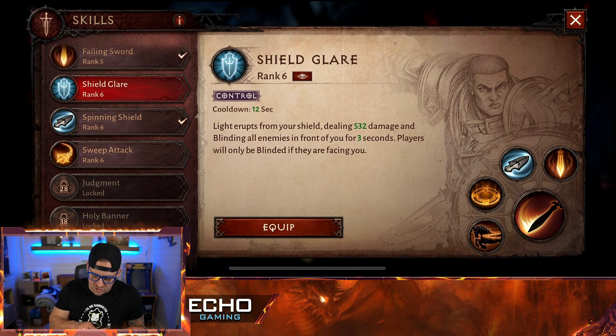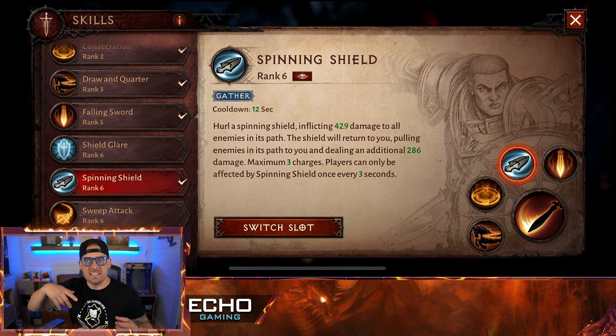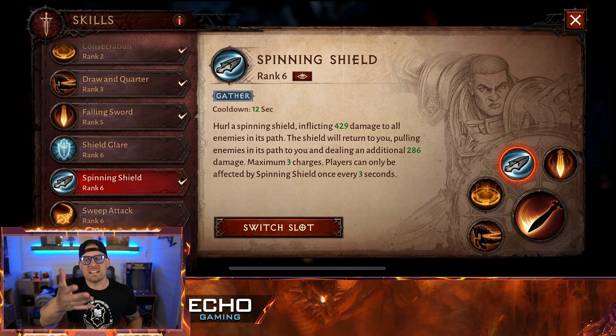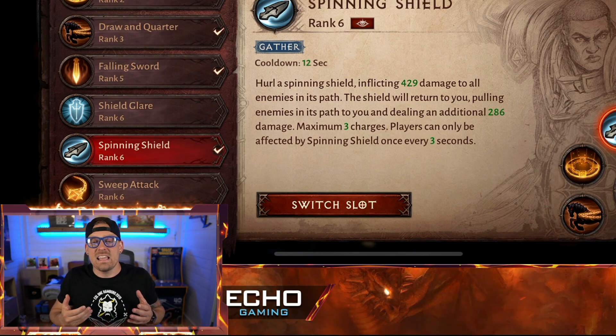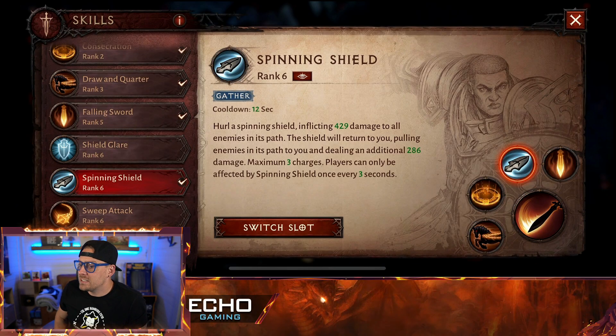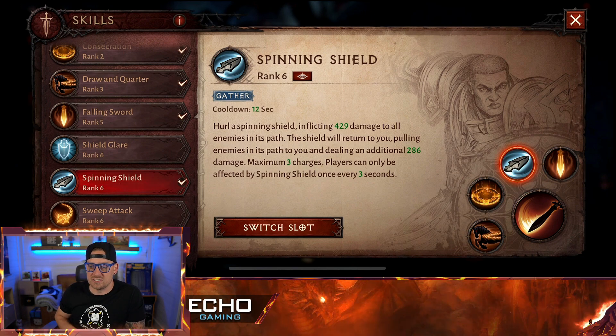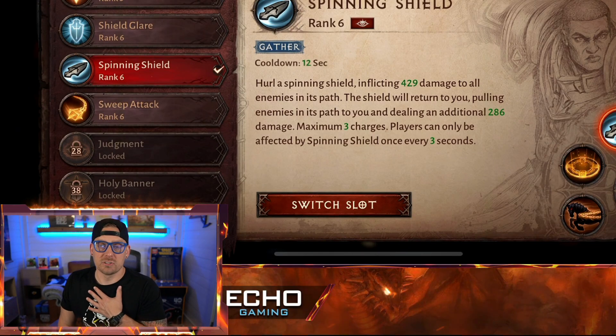Then we have Spinning Shield, which is one of my best. You're going to be throwing your shield — it does damage, and with a boomerang effect it comes back to you. The cool thing is, when it comes back, it brings enemies back to you with it. Hurl a Spinning Shield, inflicting 429 damage to all enemies in its path. The shield will return to you, pulling enemies in its path to you, dealing an additional 286 damage. Three charges, and you can use it once every three seconds. I personally love it.